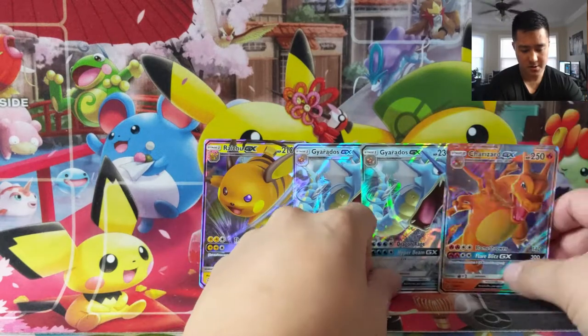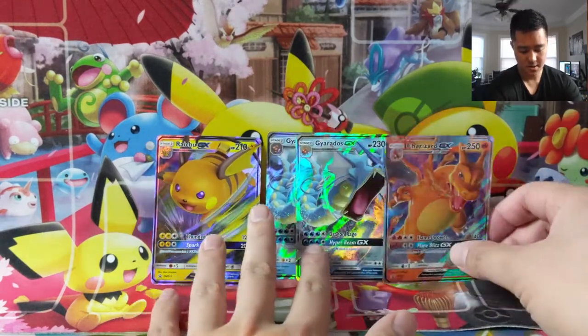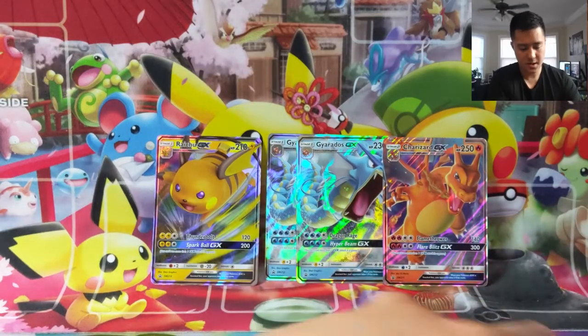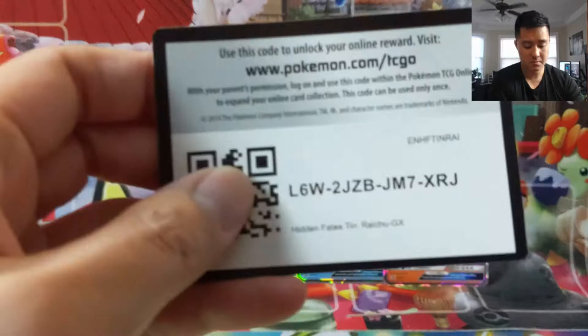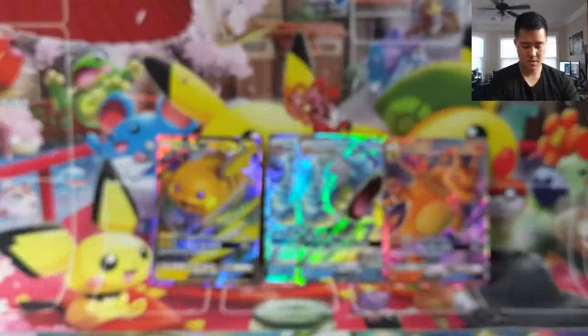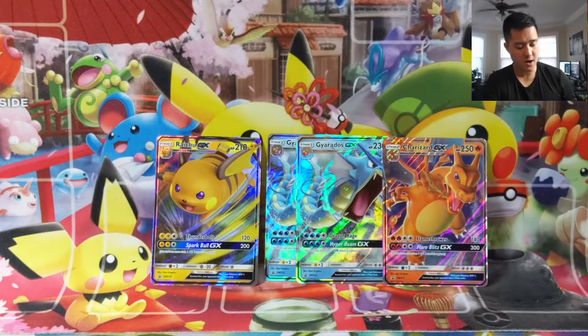Alright, we got the tins open. So we have 1 Raichu, 2 Gyarados, and 1 Charizard — so we do have at least 1 of each. Moving those towards the middle, here are some code cards, and then 1 more Gyarados. Alright, so then we have 16 packs, Hidden Fates. Let's start.